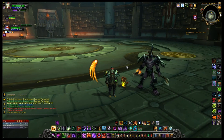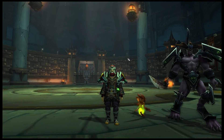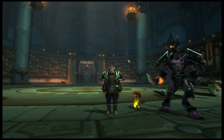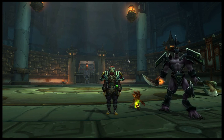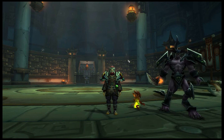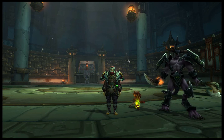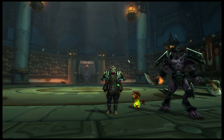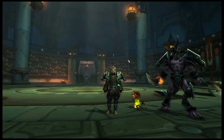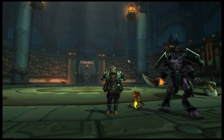Anyway guys, that was the Proving Ground scenario. I am of course Rondon — there's my demon — and this is Action Jack on the screen, my level 90 warlock. I hope you guys enjoyed seeing a little bit of scenarios in Mists of Pandaria. You can do these at level 90. If you'd like to see more World of Warcraft videos, let me know — I did a lot of them earlier in my channel's lifespan and I'd like to do more. See you on the other side!